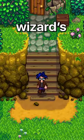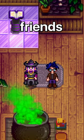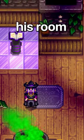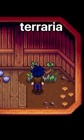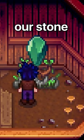Next, you'll want to head to the wizard's tower, and make sure you're friends with the wizard so you can enter his room. In here, you'll find something new, which is the bottom half of the Terraria pylon, and we'll need to place our stone there.